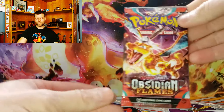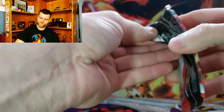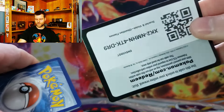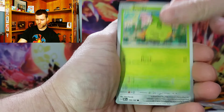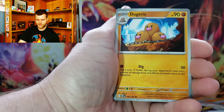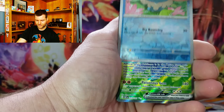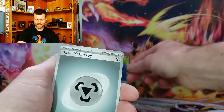So guys, let's start it off with Obsidian Flames. Let's get a 1st Edition Charizard — let's see what we can get with 6 packs. Hopefully we can get at least one pull in today's video. We got the Busel, Smolov, Varun, Toadscroll, Ninetales, Dogtrio, Bisharp, Froakie — hey, Glamora EX Full Art! Not too bad. We'll take that for our first hit of the day. Hopefully not the last hit.